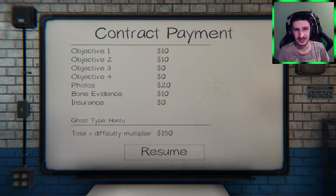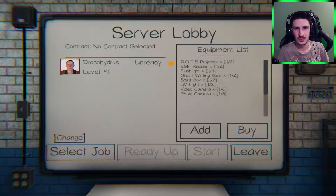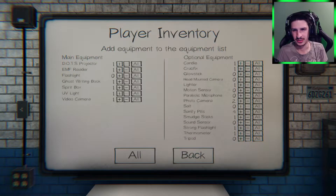We got 150 for that — that's pretty good, we didn't even do two of the objectives. Awesome! We leveled up twice for that. I think I brought more stuff than I really needed. What if I just bring no sanity pills? If you play it really methodical it was really easy. We'll bring a thermometer so we can try to find the ghost room a bit sooner.